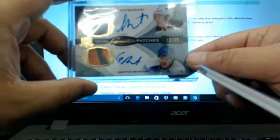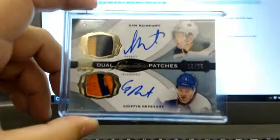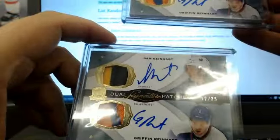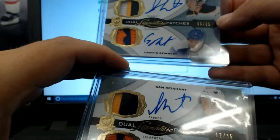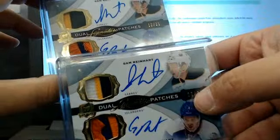Whoever lands on top will get the 12 of 35, and whoever lands on the bottom gets the 6 of 35. So the top spot gets 12 of 35, and the second spot gets 6 of 35.